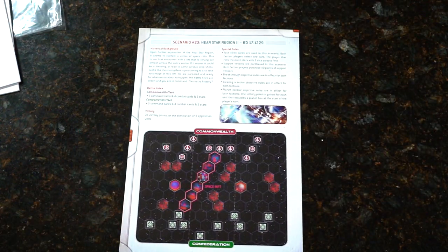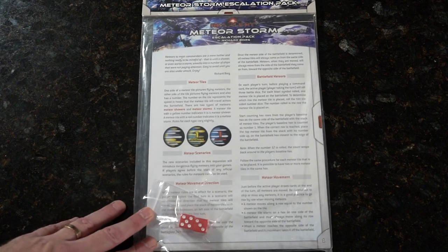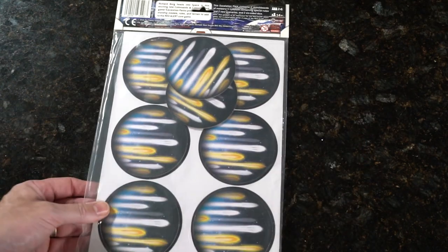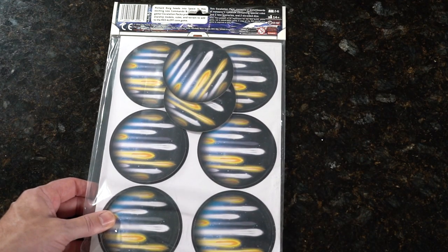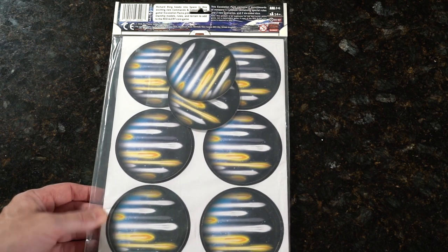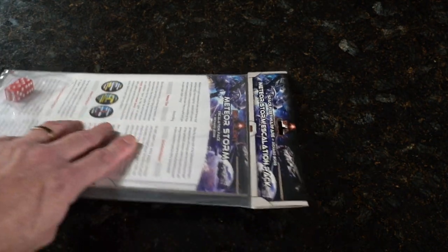All right, very nice. Now the Meteor Storm Escalation Pack. We've got a couple more red dice in this case, and they're already popping out. It looks like those are meteors flying through. Let me pop these staples and we'll get a look, and I'll read over the brief on the pack.